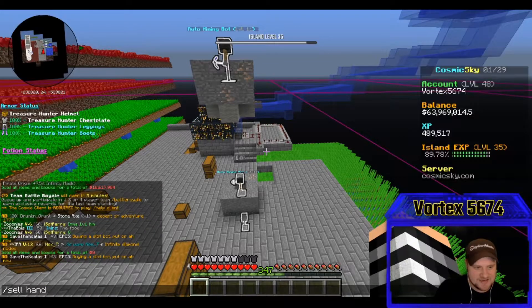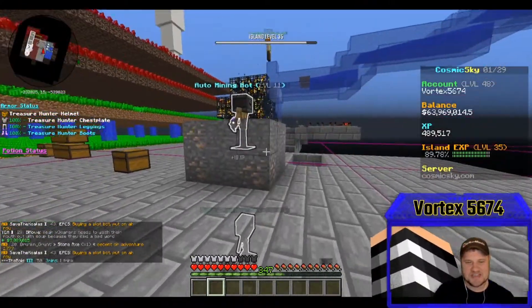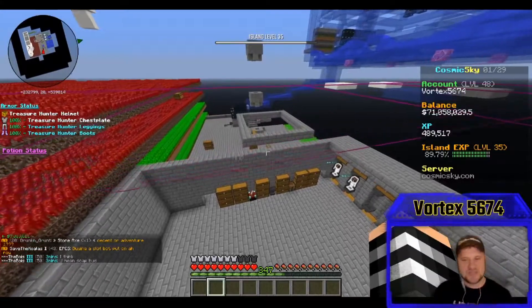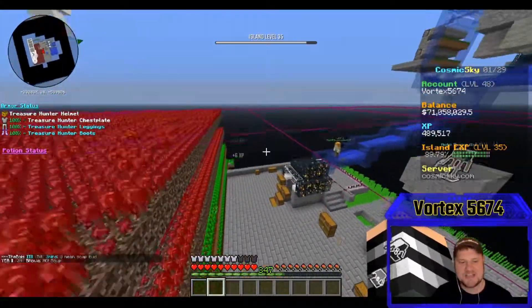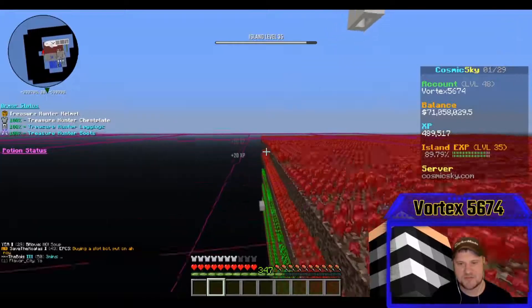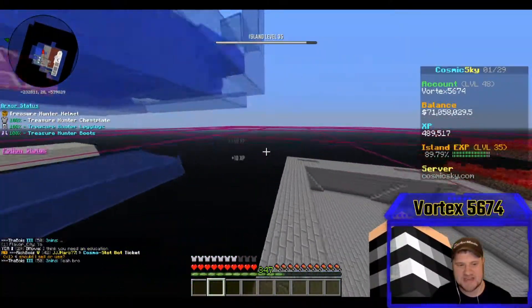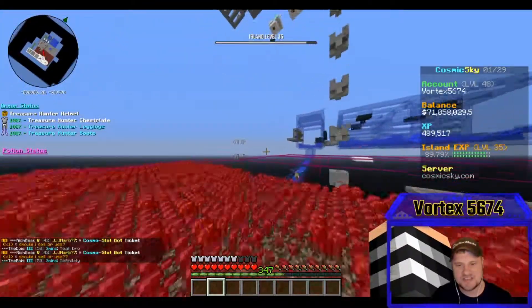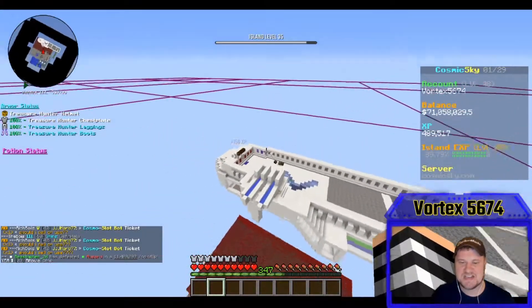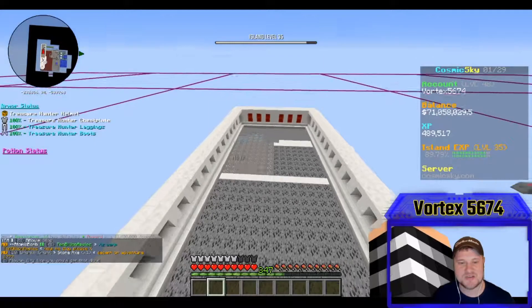That's wild — like I never even imagined being at this point. We've got 70 million — actually, we're going to bump the giveaway up to 10 million! We've got 71 million in the bank right now. Drop your in-game name in the comments to get in on this giveaway and make sure you smash that like button. We just did a sell hand for 65 million dollars in one episode — if that doesn't deserve a like, I don't know what does!